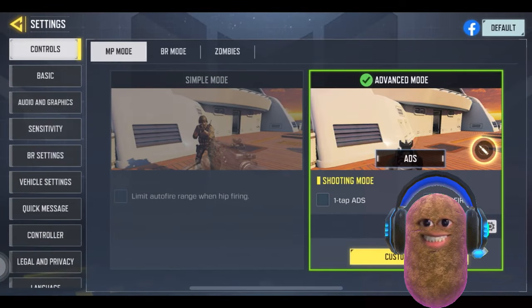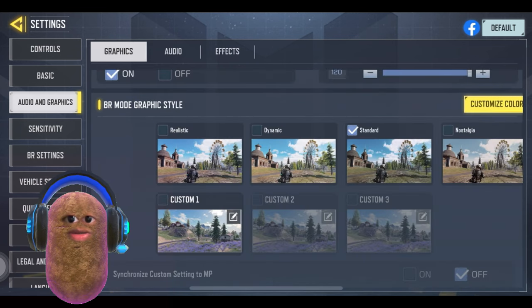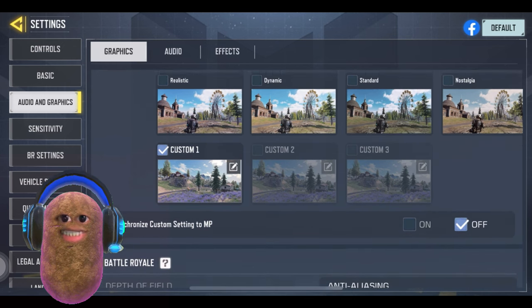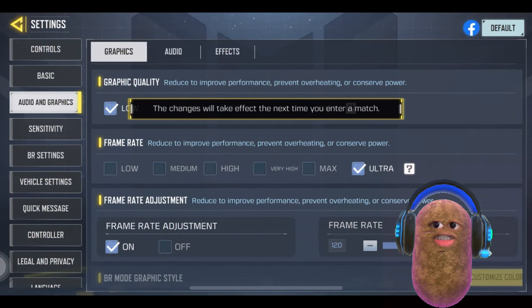Go to your settings, under Audio and Graphics, set the Graphic Quality to Medium. In VR Mode's Graphic Style, choose Custom 1 and turn on Synchronize Custom Setting to MP. If you're using the Low Graphic Setting, Customize Color is not available.